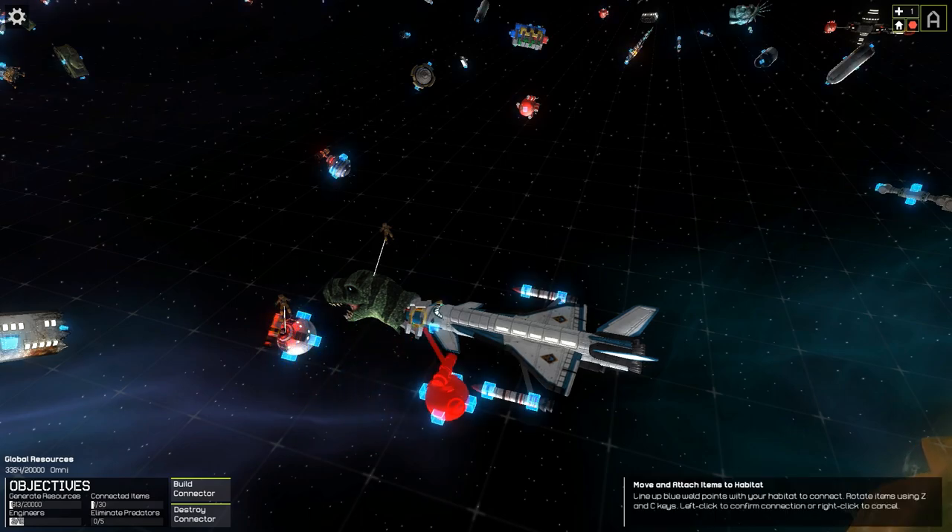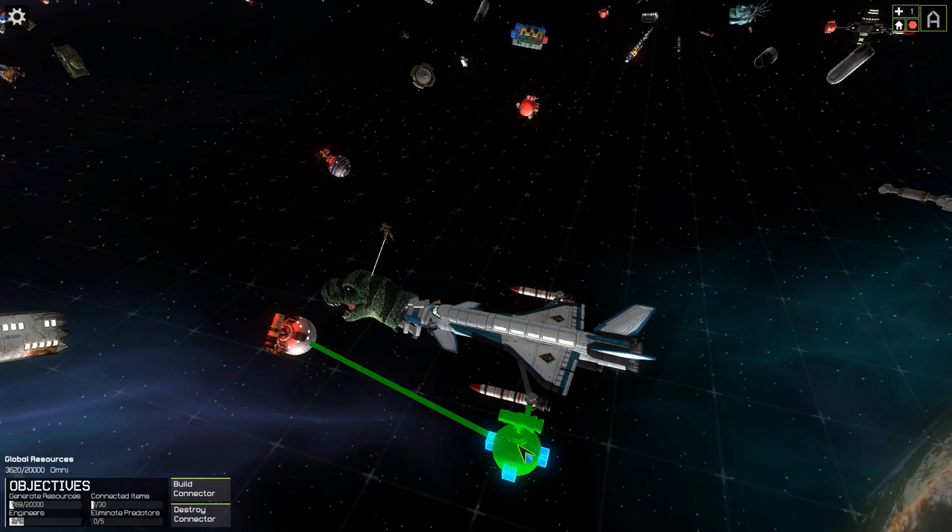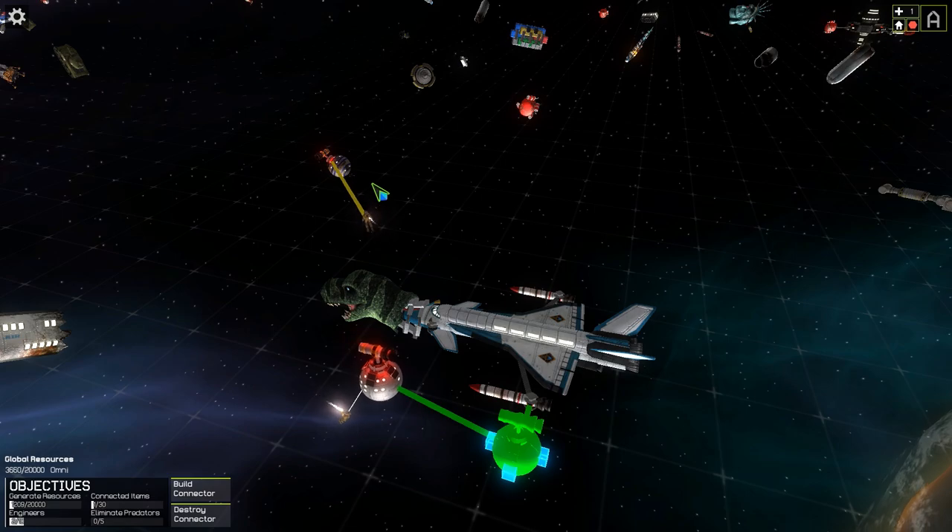We'll attach one of our engineers to the thruster and then attach it to our ship. We have to think about the best placement. There we go — that's the stuff. We've only got one thruster attached so far — actually no, we have two; there's one over here, so let's get that one too.